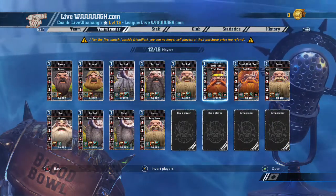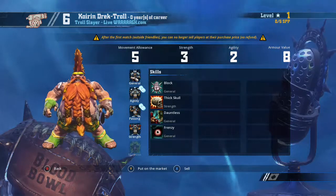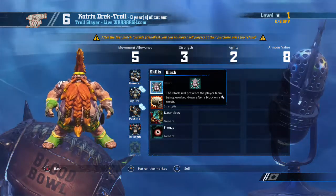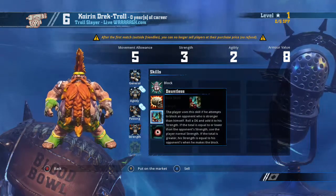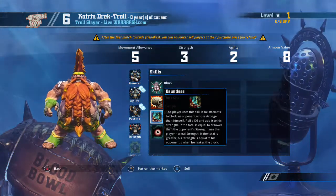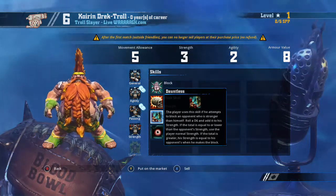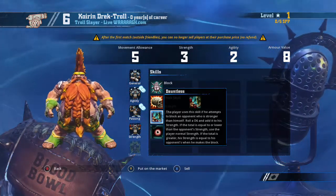Then we look at the two Troll Slayers. These are your big guys — the ones that really hit hard and put out damage. Movement allowance of 5, Strength 3, Agility 2, Armor Value 8. They have Block as well, so they can stand on the front line and not be knocked down easily. They also have Thick Skull. The beauty is they have Dauntless and Frenzy. Dauntless: if you attempt to block an opponent stronger than yourself, roll a D6 and add your own strength — if the total is greater than the opponent's strength, your strength equals theirs for that block. This is huge when playing orcs or chaos.